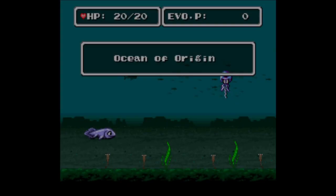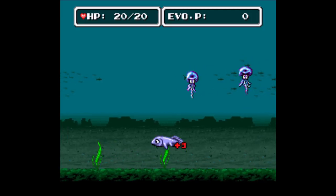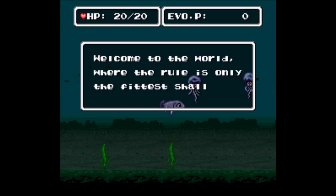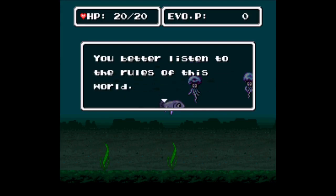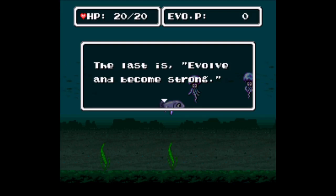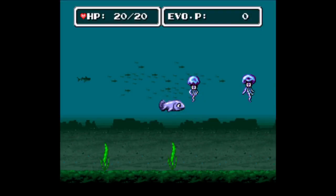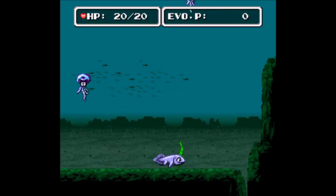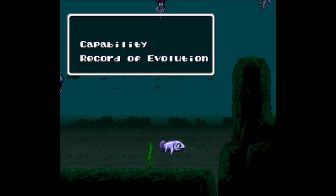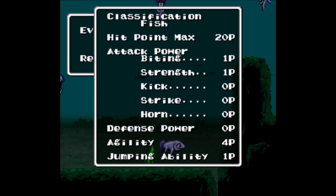It goes through the stages each chapter. To progress in the evolutionary change, you start off with a little harmless fish — you can't do much. You can talk to the jellyfish to get information on what you're supposed to do. It has a kind of Mario World map to it. You build up evolution points which you can use to evolve different abilities, and you can check your status to see what you're capable of.